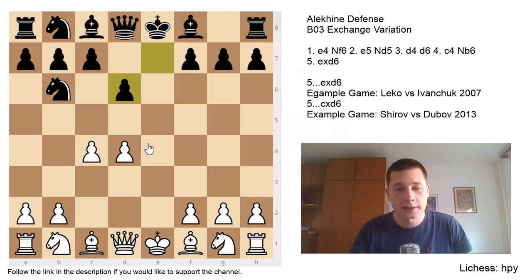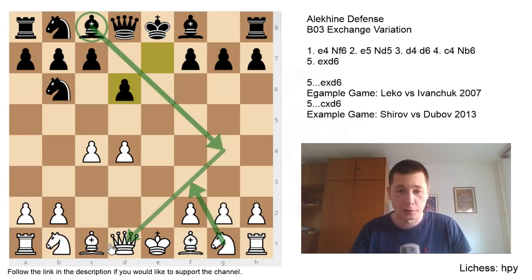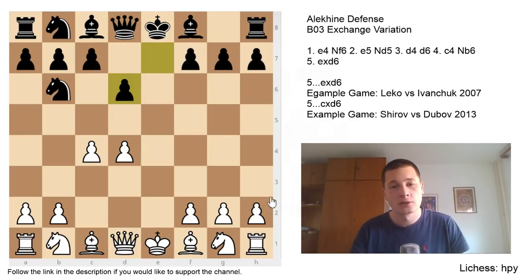For white, the best setup is Be3, Bd3, and Ne2. Why Ne2 instead of Nf3? Nf3 is played in many lines of the Alekhine — in fact the main line goes Nf3 before c4 — but the slight problem with Nf3 is that it gives a clear plan to black's bishop: after Nf3, Bg4 is a very sensible and in fact the best move. If you don't develop your knight to f3, black sort of doesn't know what to do with the bishop.